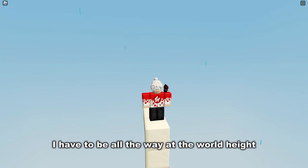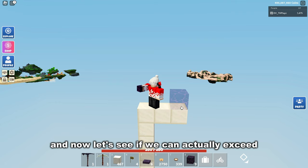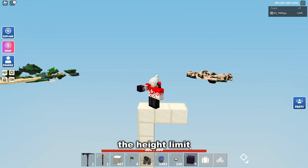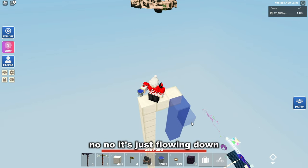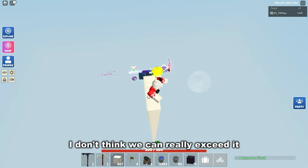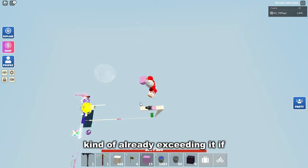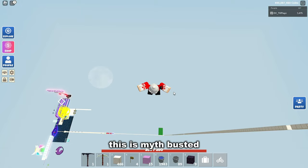For this next one we have to be all the way at the world height. Can we actually exceed the height limit? We try using water — but no, it's just flowing down. You can't really place blocks or do anything above this point. So I would say this is myth busted.